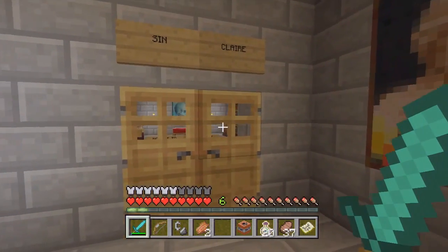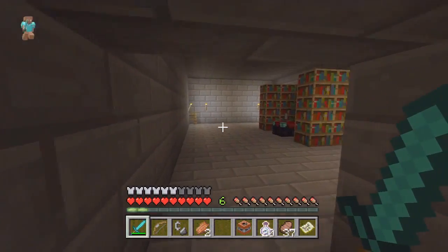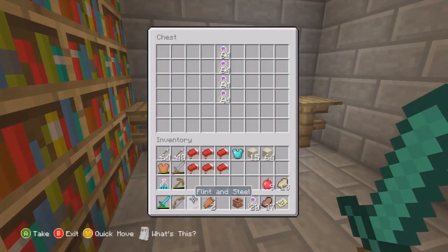What's this? Sinclair. That's very nice. We found the enchantment table. Sweet.